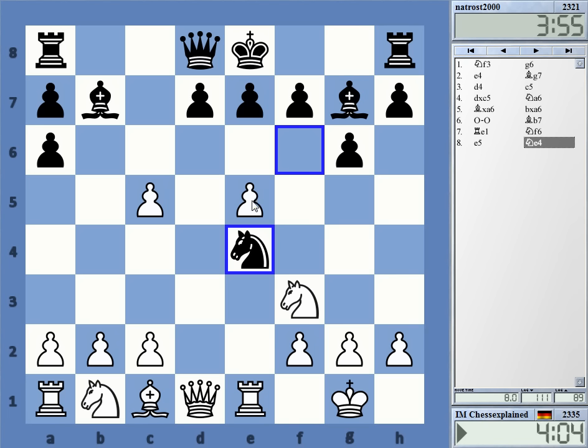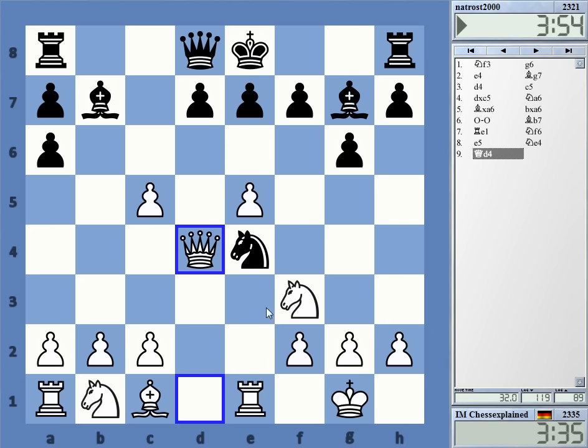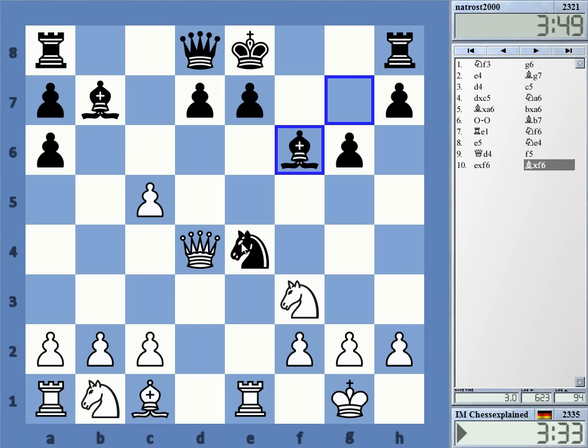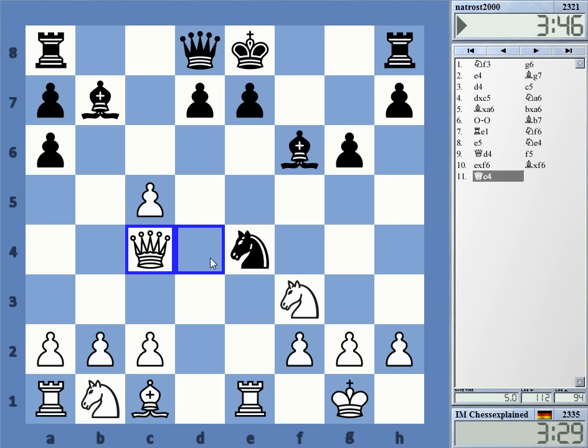Wow, that is playable — I can hardly believe it. The reason why I'm skeptical is that that knight has no squares. No squares, after something like queen to d4. He probably will play... I don't know what he will play. F5 — that looks pretty awful, but maybe he has to. So queen c4 I guess, still attacking the knight that still has no squares, and preventing black from castling.